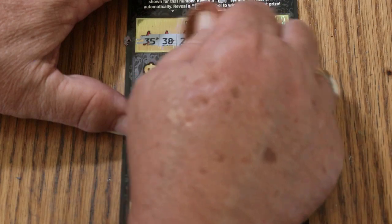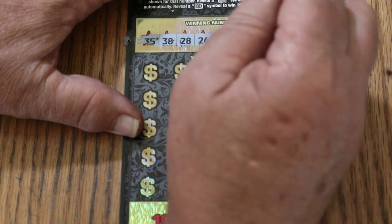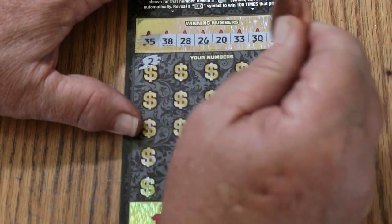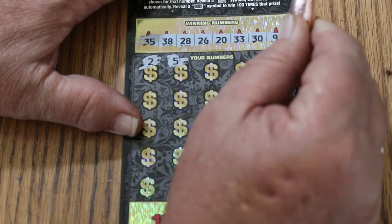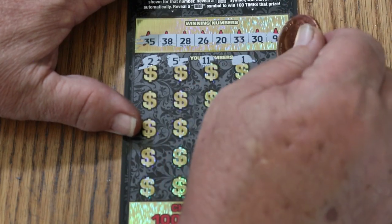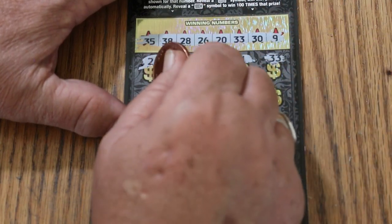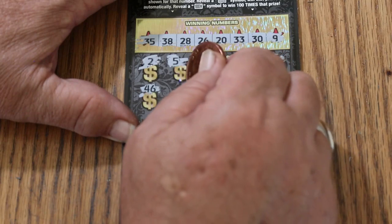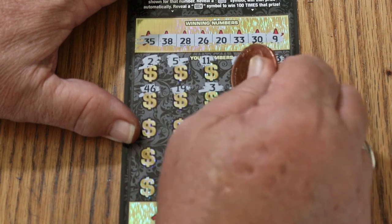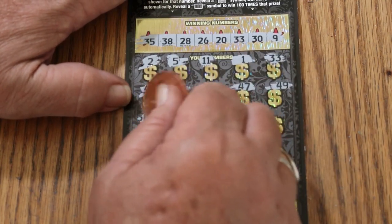35, 38, 28, 26, 20, 33, 30. Number 9. Let's see if we're going to have our fireworks on this ticket. Number 2, number 5, 11, number 1 — and we only have one single and it's a 9. 33 — we have fireworks, there's a 33 match! 46, 19, number 3, 47, 49, 38.